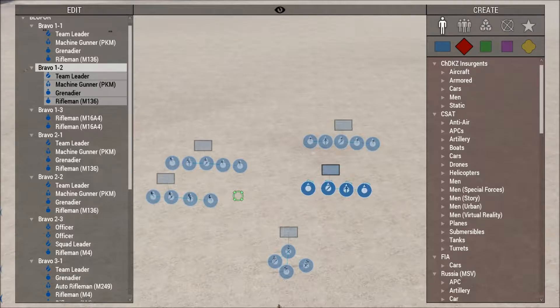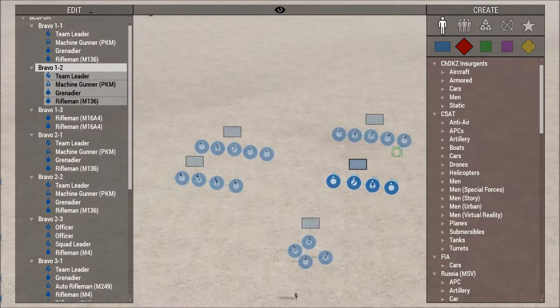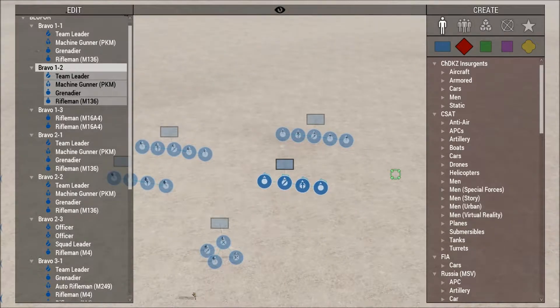I can probably guarantee: this squad's going to be easier to see, but it has that extra guy. That one gun per team — one gun per squad on each side — can really make a difference.